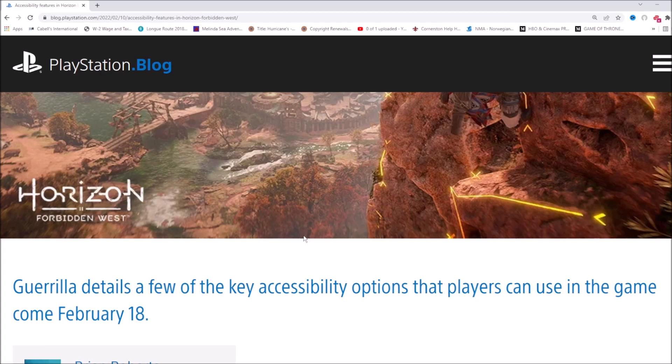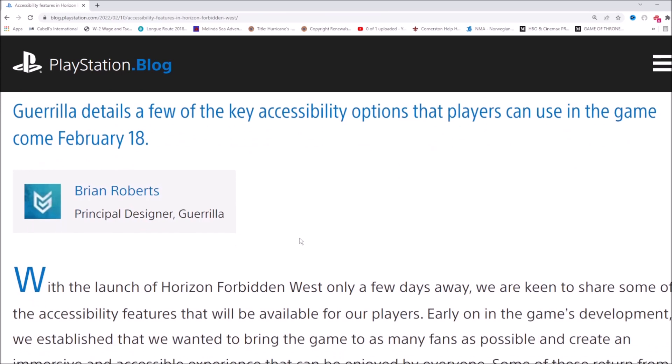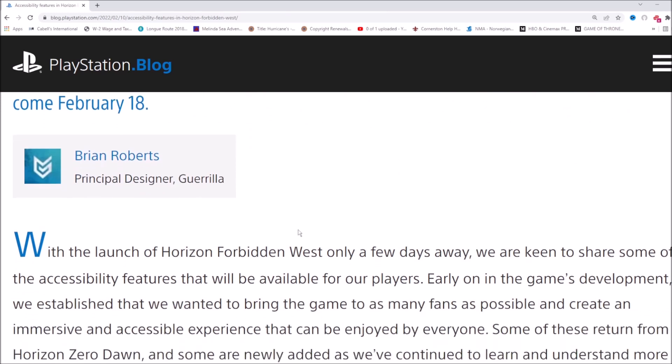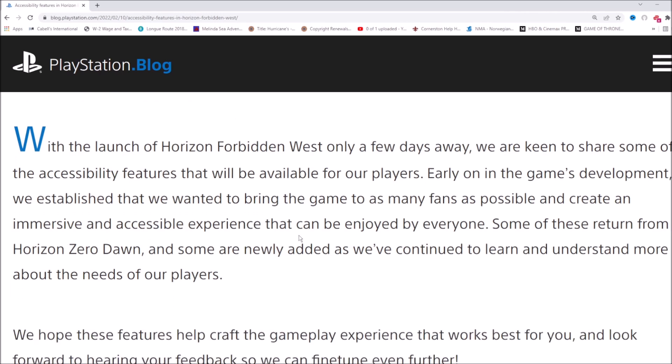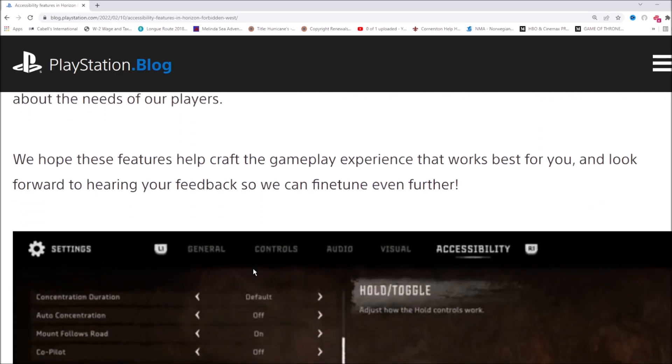Gorilla details a few of the key accessibility options that players can use in the game come February 18th. With the launch of Horizon Forbidden West only a few days away, we are keen to share some of the accessibility features available for our players. Early on in development we established that we wanted to bring the game to as many fans as possible and create an immersive and accessible experience enjoyed by everyone. Some of these returned from Horizon Zero Dawn and some are newly added as we've continued to learn and understand more about the needs of our players.